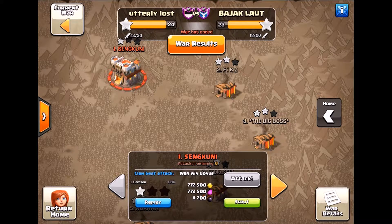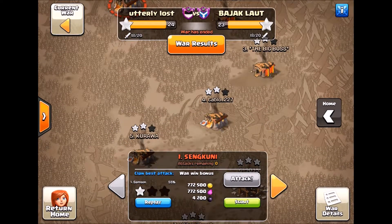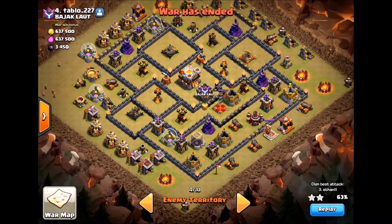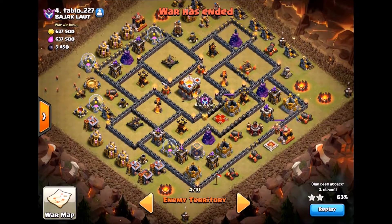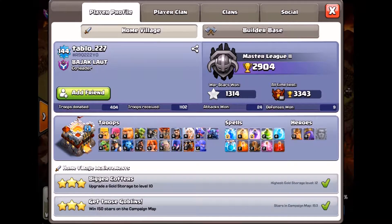Their number one was a legitimate town hall 11, paired with our town hall 11 in the war. Their number two and three were straight up town hall 10s — good defenses, good troops — paired with our town hall 10s. Their number four was a town hall 11 with basically town hall 10 level defenses and troops, so even though paired with an earlier-stage town hall 10, it's still effectively a 10 v 10.